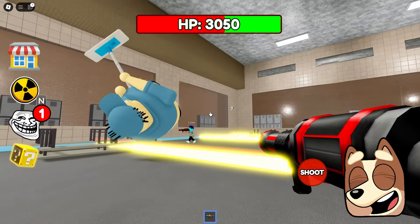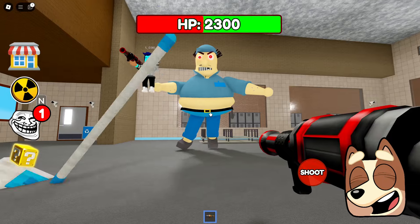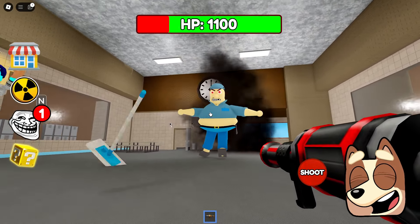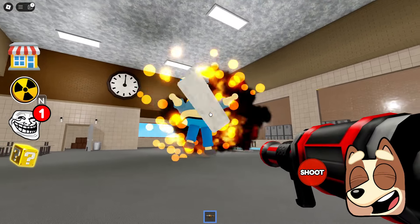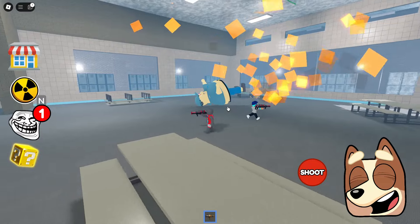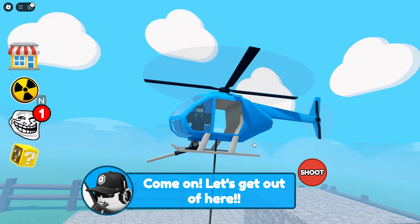This guy twitches every time we hit him. Some lasers appeared on the floor, and they also started to damage him. It's really, really funny. He starts throwing this broom at us, but he hasn't hit us even once yet. Great. We were able to defeat him, and it was really quite easy.